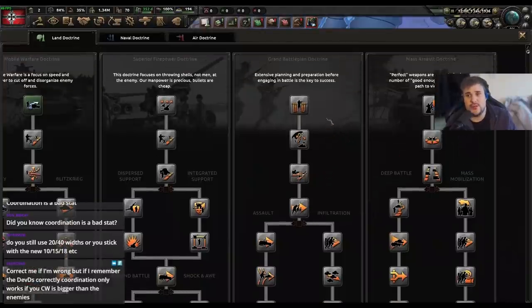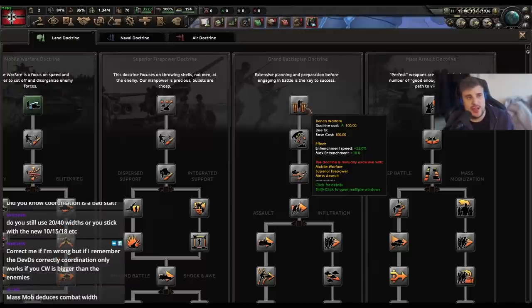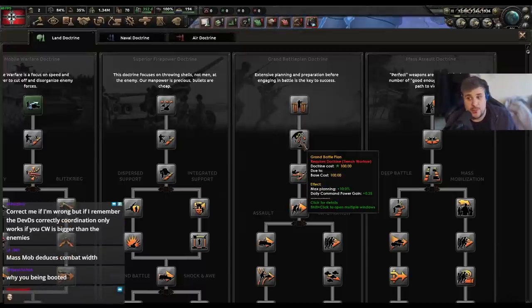This is a new one they've added recently too. So the first doctrine for Grand Battle Plan — the first one's great in my opinion. Plus 10 max entrenchment for all your army — that's the entirety of your army, even tanks, gets extra entrenchment. It's basically a free engineer for the entirety of your army. Then we have Grand Battle Plan which gains an extra 10% max planning — basically an extra 10% attack that decays over time — and also daily command power plus 0.25. This was added to balance out democracies who don't have a lot of command power because they have very low war support.